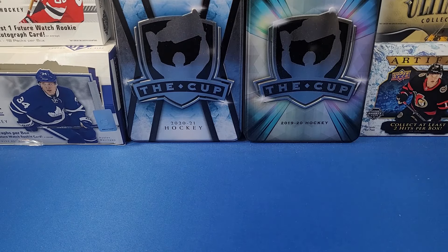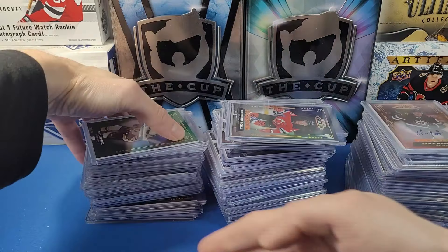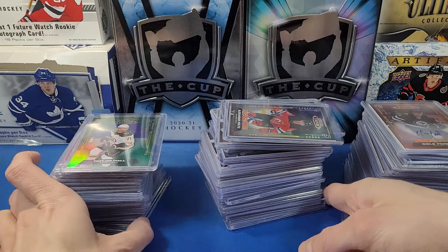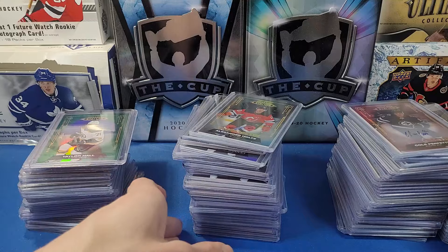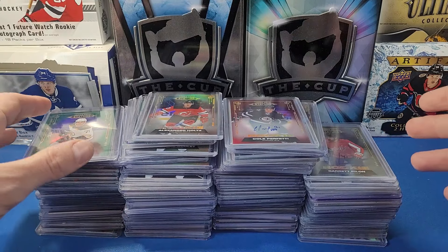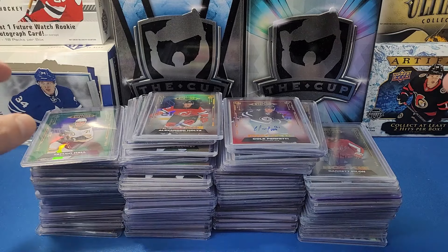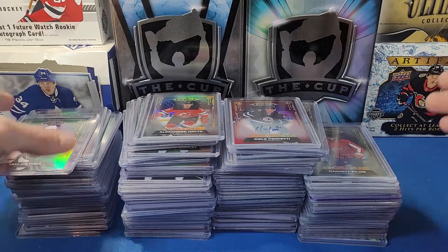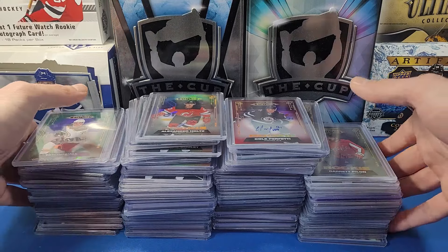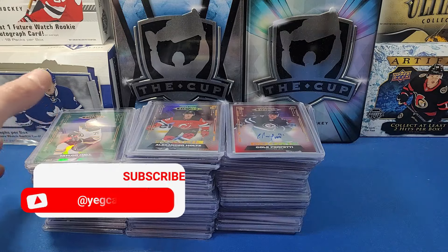Hey everyone, welcome to YG Cards. Today we have a fun video where I'm showcasing all of my 2021-22 Upper Deck Stature cards. This is the full rookie set — not the full base set — which is cards numbered 101 to 200. It's a mix of colored parallels, rookie autos, and rookie patch autos, kind of whatever I could get my hands on. I think this is a really cool collection.